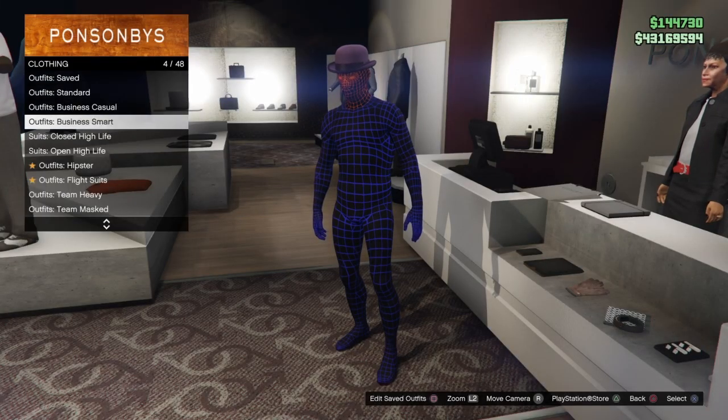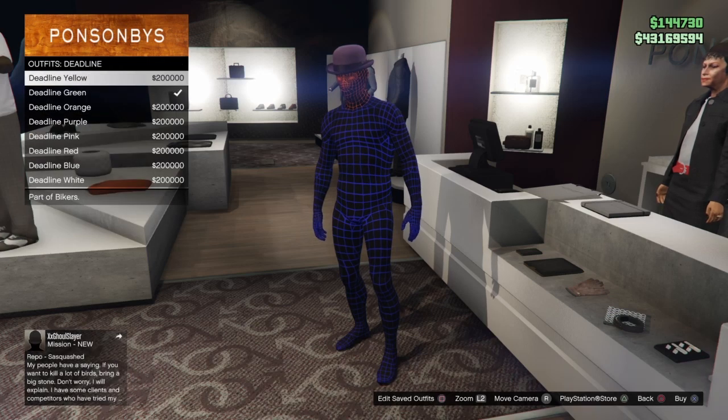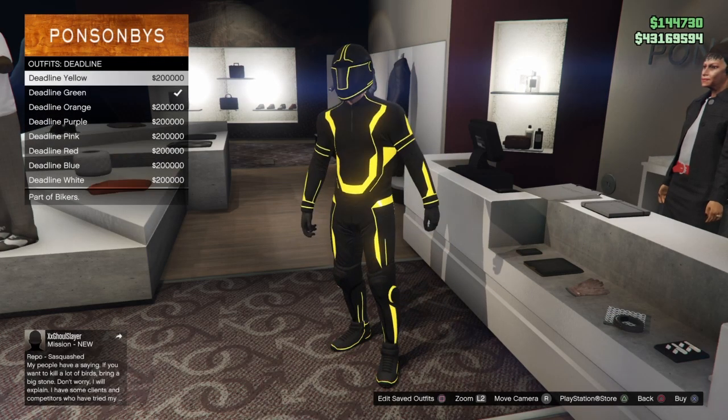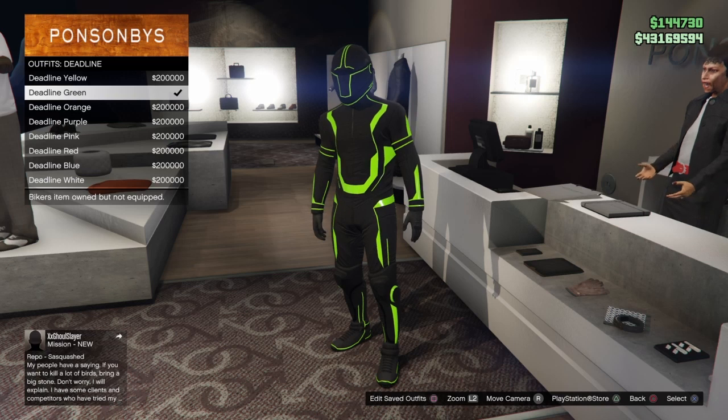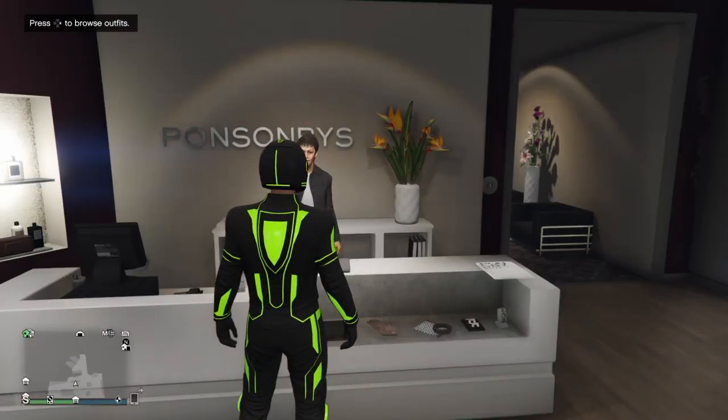Then you're going to go to the outfits and you're going to go to Deadline. Choose whichever color you want — I'm simply going to choose green because I already have it. So once you choose the color of Deadline that you want, go ahead and back on out.